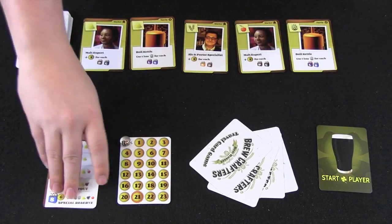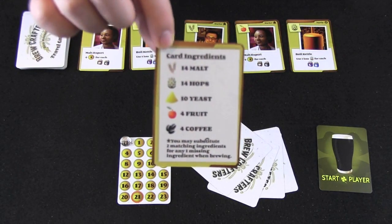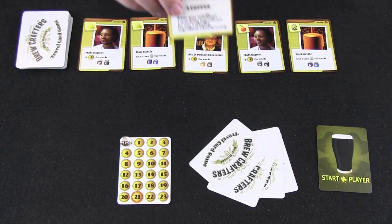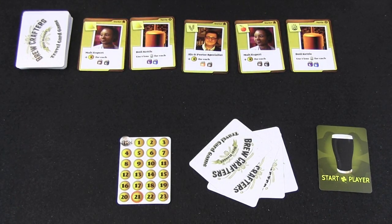Each player will start with the same setup. You'll have a card that tells you the constituents of the deck: there are 14 malt, 14 hop, 10 yeast, 4 fruit, and 4 coffee cards. In addition, it tells you that any two cards that are identical can be used as a wild for any other ingredient in the game.